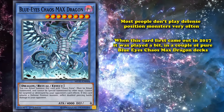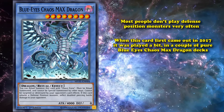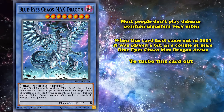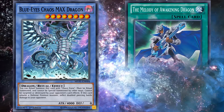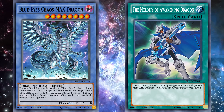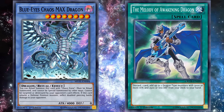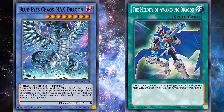When this card first came out in 2017, it was played a bit in a couple of pure Blue-Eyes Chaos MAX Dragon decks, and those decks just did their best to turbo this card out, and did a pretty okay job at it, as there's lots of ways to search this card out with Blue-Eyes support. But it was always a card you kind of had to build your deck around, and it wasn't good enough for a deck to be built around it — to compete with other meta decks anyway, and it could never really be splashed into another strategy.